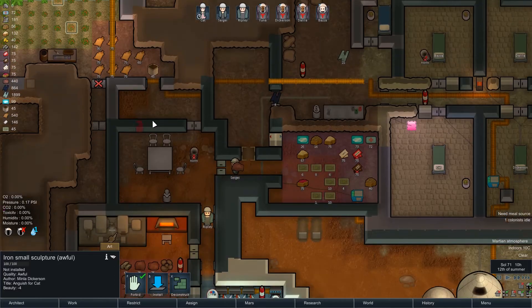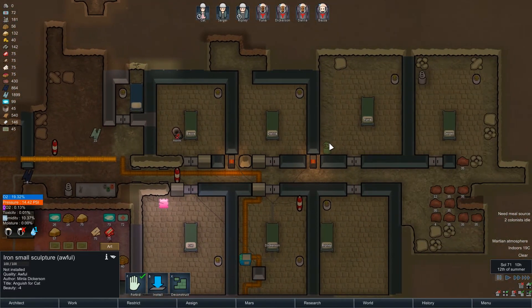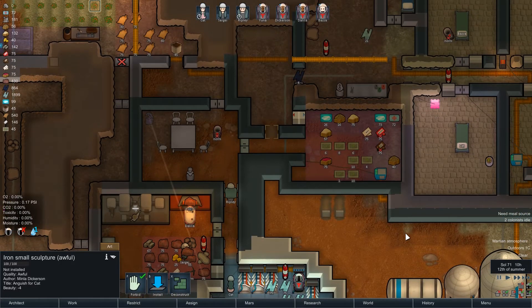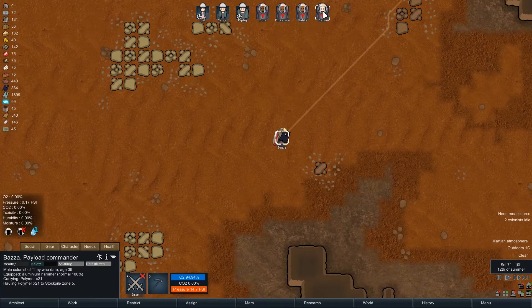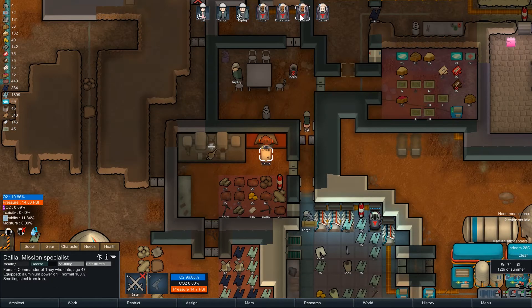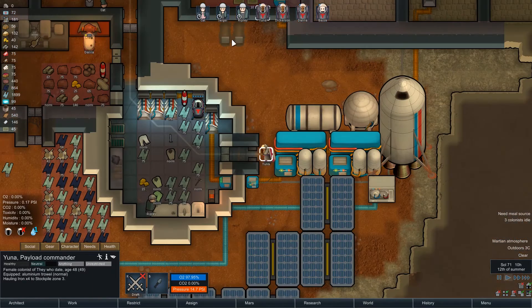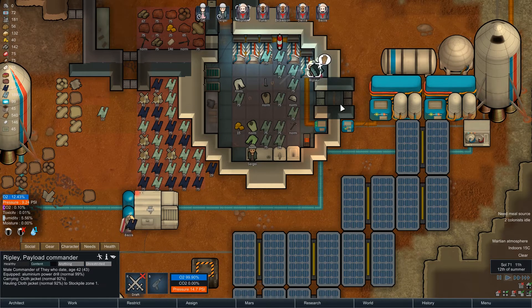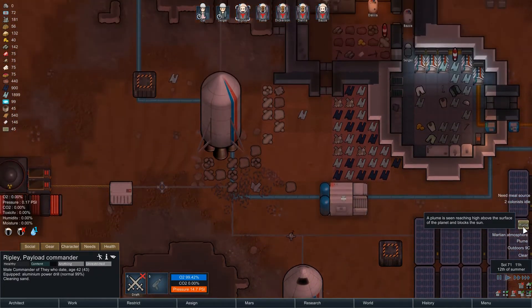We've got another lovely iron sculpture here, I'm going to keep cranking these out just to try and get the rooms looking a little bit nicer. Should we put it in the dining area, I guess? I can't actually see where the kitchen is — oh, it's in here. I think the frame rate on my PC was just distracting me. This game is quite CPU-intensive and my computer struggles sometimes, though I've not got a huge amount of mods installed. Outside — cleaning sands — looking pretty good for power at the moment. Ah, there's a dusty plume.